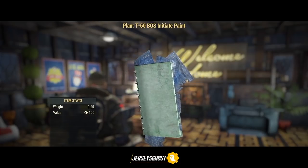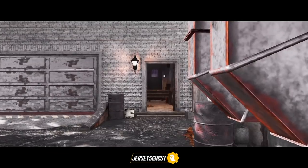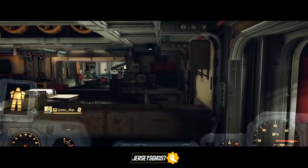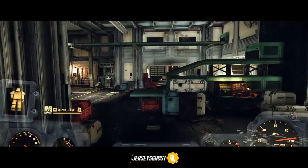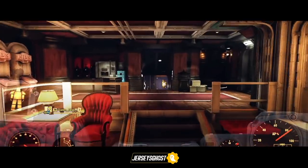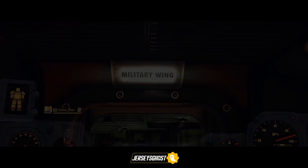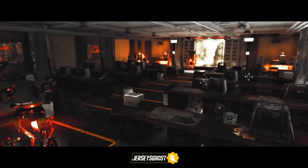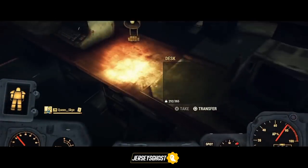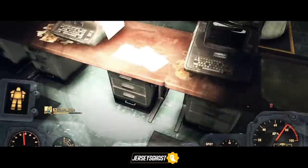Now I'll show you my method for farming technical data. First, you'll want to fast travel to White Springs Service Entrance and enter the Enclave Bunker through there. If you're unfamiliar with this entrance and how to proceed to the Military Wing from here, just watch and follow how I walk there once inside. Once arriving to the Military Wing, here is where you may come across a gold mine of technical data by searching each individual desk.